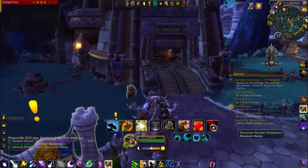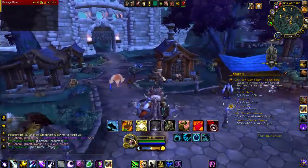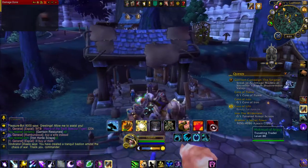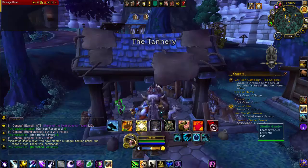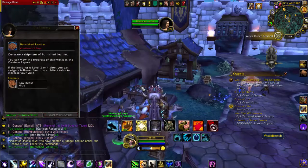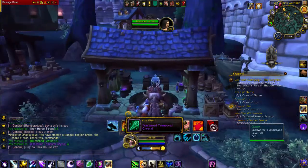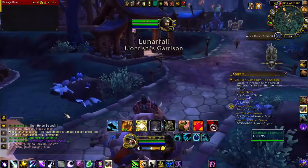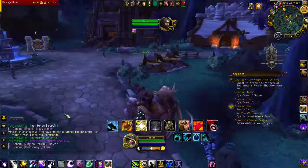I have a Dwarven Bunker over here with some scraps in it. I have a salvage yard and my leatherworking building right here. I'll go ahead and refill that. Since I have her working there, I get two for the price of one, which is awesome. And then I have a little enchanting building over here, mostly because I need more enchanting supplies. I also have it on my shaman now, so it's pretty much three for the price of one — or really four, because this follower counts as two technically.